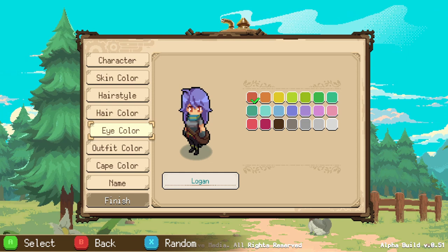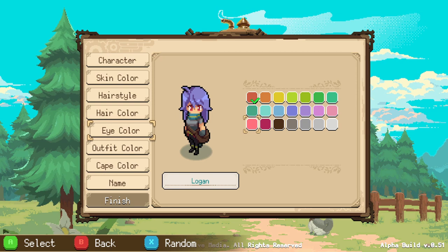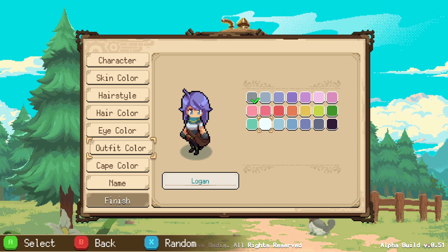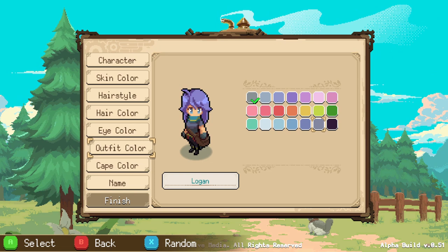I think I went with the other one for the eye color. Several outfit colors had a pretty similar color palette, just a bit less saturated, more saturated - duller, darker. Words are hard but you can see them. I like being able to isolate the outfit color and the cape color. I thought that was a really nice touch.